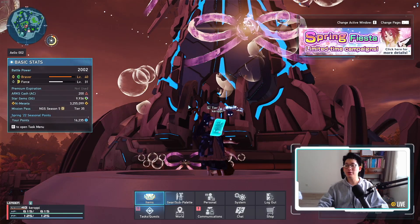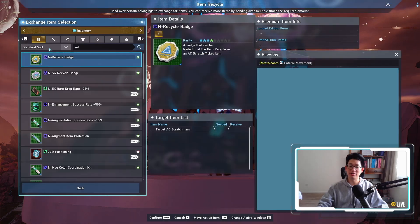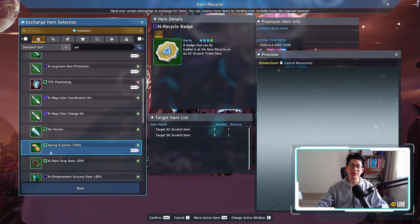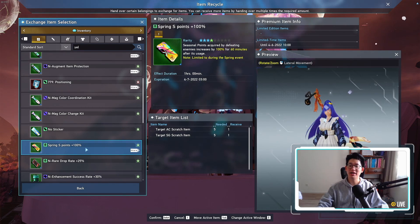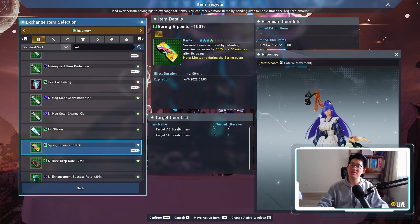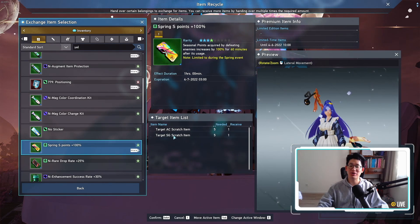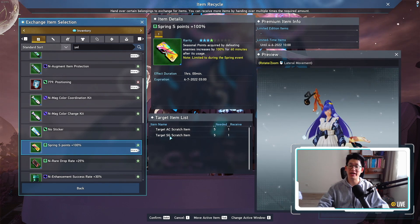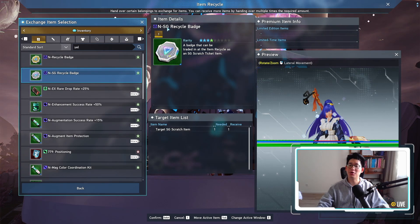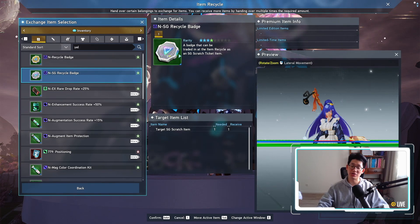So the very first thing I want you guys to do when you log in is to go to the shop over here and go to Item Recycle. Now you're going to scroll down a little bit and you're going to see right here Spring S Points Plus 100%. You are going to need either AC scratch items or SG scratch items. I highly recommend using the SG scratch items simply because we get a free SG scratch every single day, and for most of you I know you have a lot of SG recycle badges just sitting around collecting dust, so you might as well spend them.